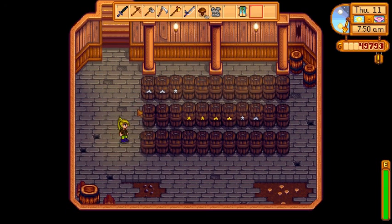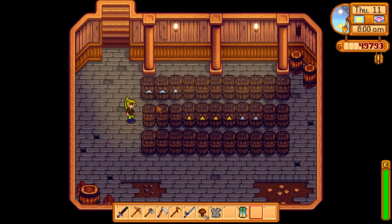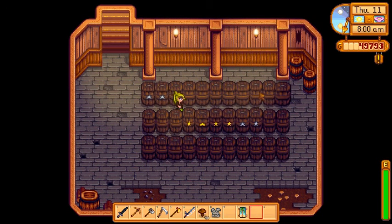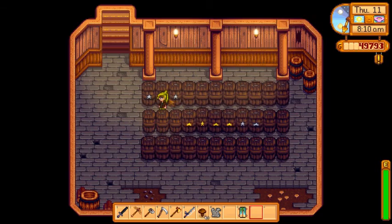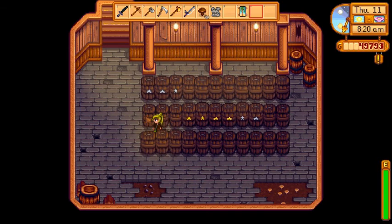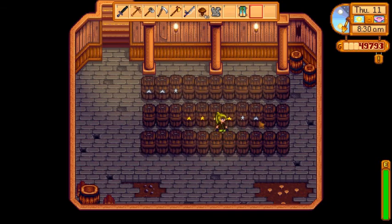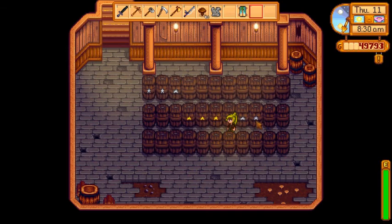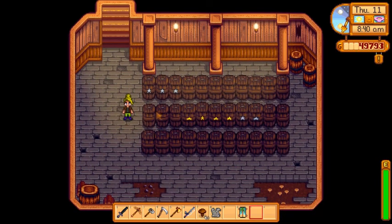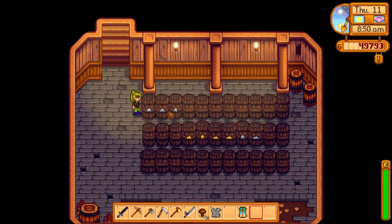One of the new features with the house upgrade is you can buy a cellar and you can age wine and cheese in it. I don't have anything ready right now — this first row is all wine with silver stars, they're progressing. I've had three cheeses come available, they became purple stars and I was able to pull them out of the barrels. It took about 15 days for each cheese. It goes through progressions: when you put it in, after a few days it'll become silver star, then gold, then purple. The cheese ages faster than the wine.